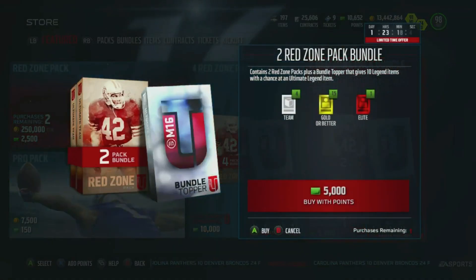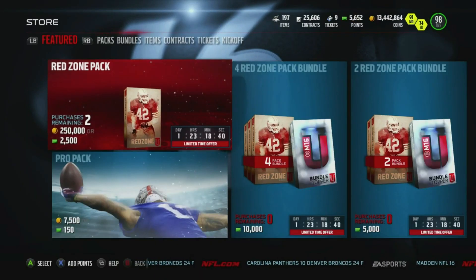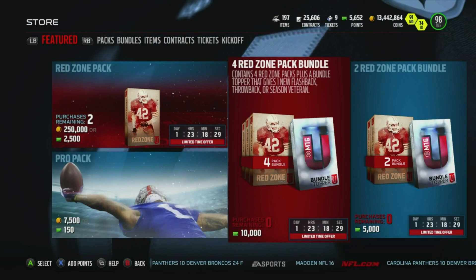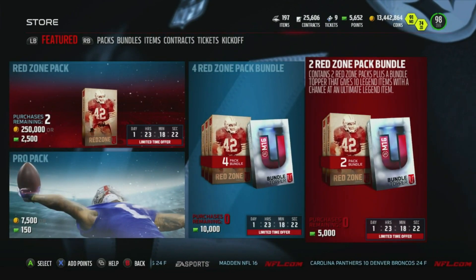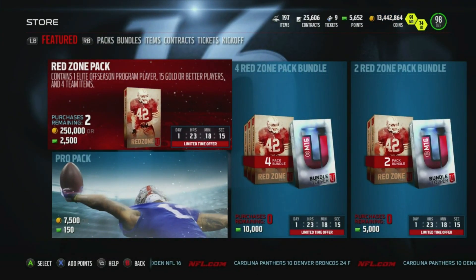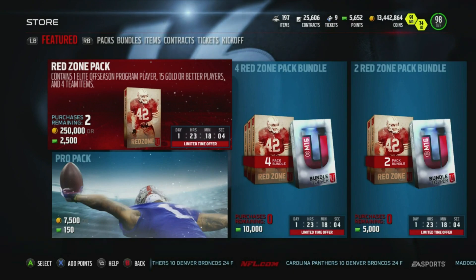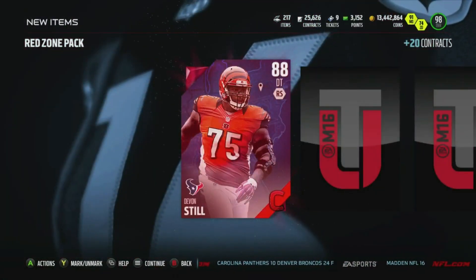What up ladies and gentlemen, CBoy GS, welcome back to another Madden 16 video. Today we have the red zone bundle, which is quite expensive — 30,000 points to get everything. You're allowed two four-pack bundles, plus a topper which gives you one random flashback, throwback, or season's veteran player. In case you guys don't know, the red zone pack contains one elite offseason program player, 15 gold or better players, and four team items — by far the most expensive pack this year.